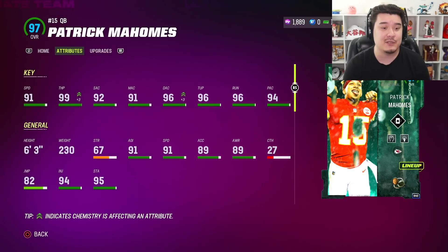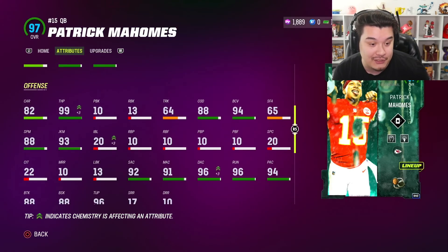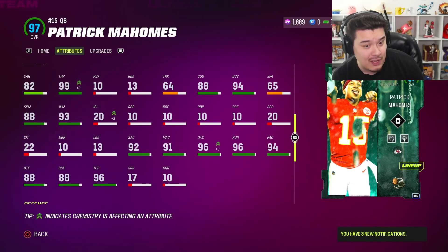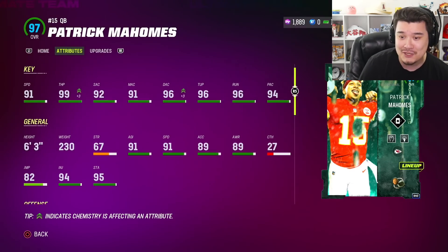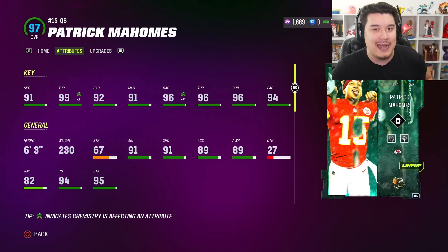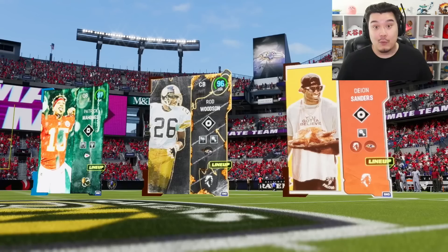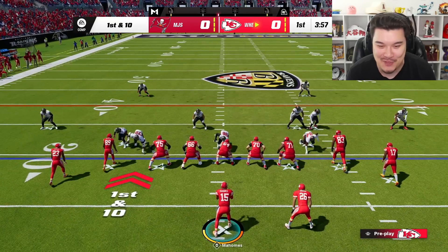Look at these attributes — they gave him some speed and the rest of the throwing attributes look so good. He's got 93 juke move too on this card. I don't know if I'm gonna be trying to juke people out, but definitely gonna try to run the ball and throw the ball. I'm kind of excited about this Patrick Mahomes card. Legends theme team with Pat P — let's get into a game. He's got a pretty good release now too.